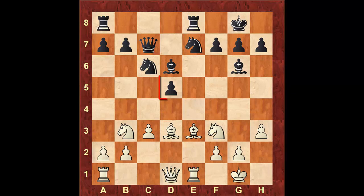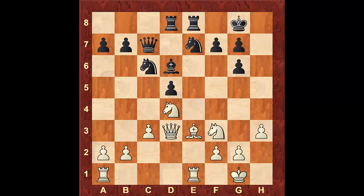Black accepts an isolated d-pawn but gets free and easy play for his pieces. White will follow our anti-isolated pawn formula and trade as many minor pieces as possible. The game continued with Bxg6, then hxg6 — so one bishop is gone. After this, the game continued with Qd3, R8d8, Nbd4, a6, then Nc6 and Nc6 — so another minor piece is gone.